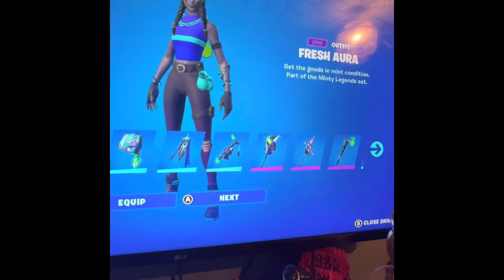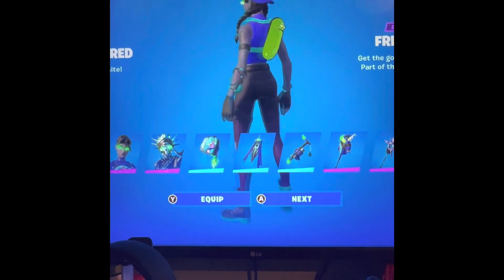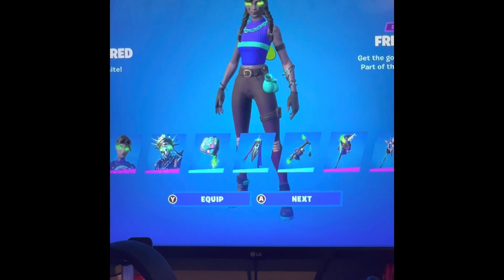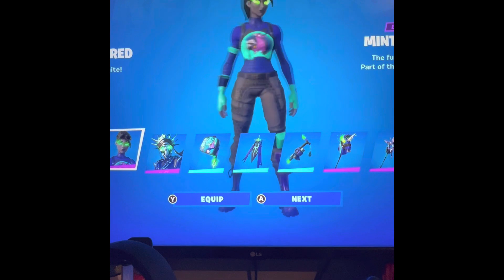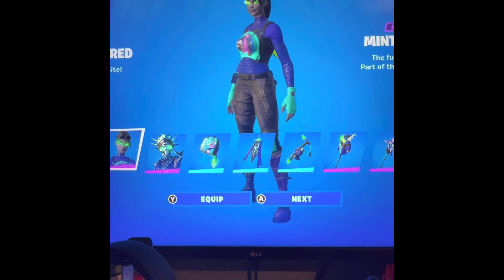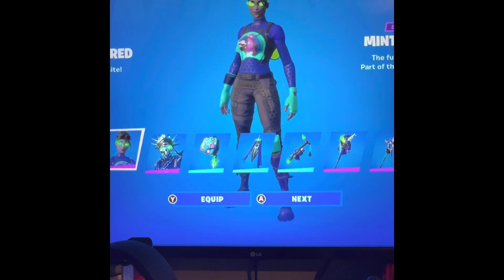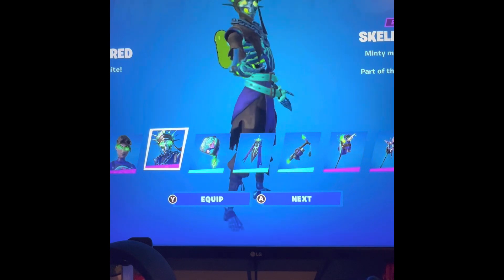Here we go — so we have this skin here, very nice. She's called Fresh Aura. And then we've got Minty Bomber — she looks quite cool. We've already gone through the skins but then we have Skelemore, I think his name is. He looks really cool.